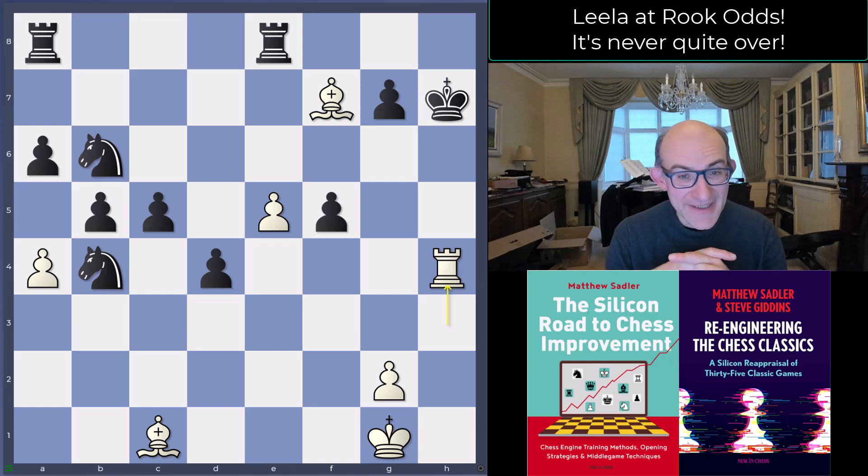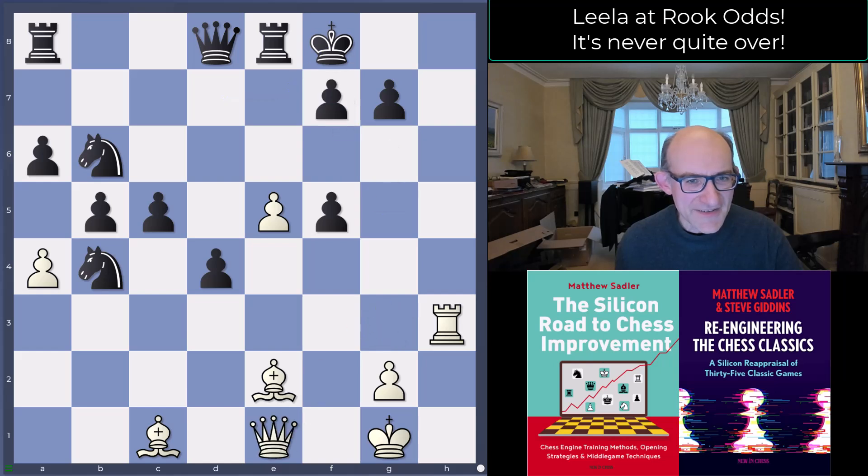What a brilliant game. Big thanks to one of the channel's viewers for pointing this one out — they said it was brilliant and I really liked it. Black was playing really well at 15+10 time control, which gave plenty of time. You could see how carefully that enabled black to play — keeping some control, maybe not always in the best way, but keeping Lila under wraps a little bit.